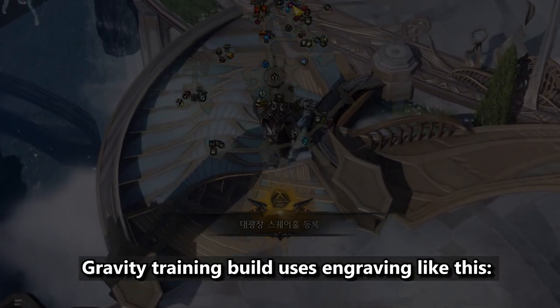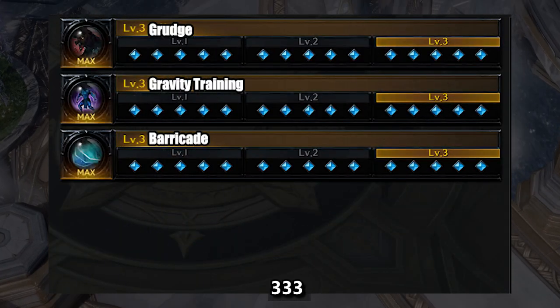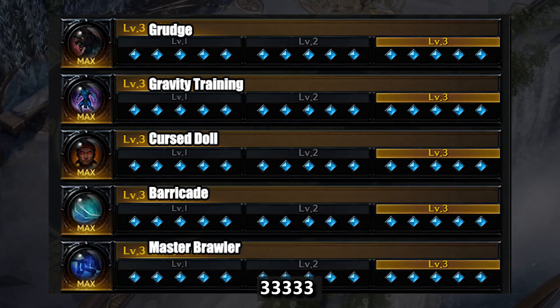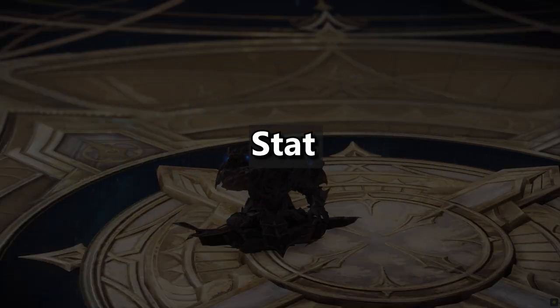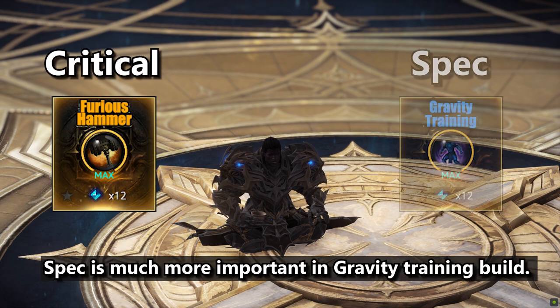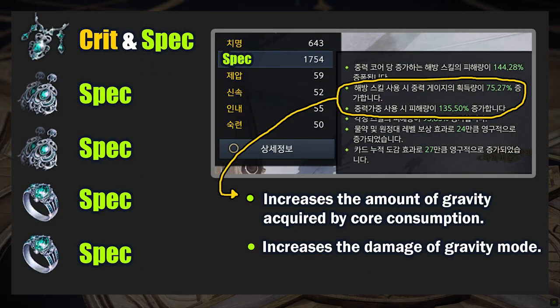The Gravity Training build uses a specific engraving setup. Unlike the Furious Hammer build where crit was important, Specialization is much more important in the Gravity Training build, because Specialization increases the damage of gravity mode and allows the Destroyer to fill the gravity gauge faster. Configure your stats accordingly.